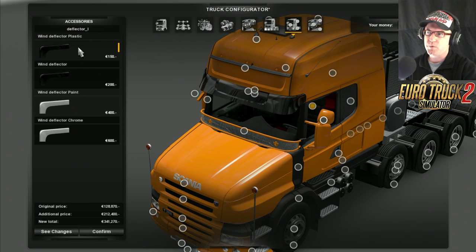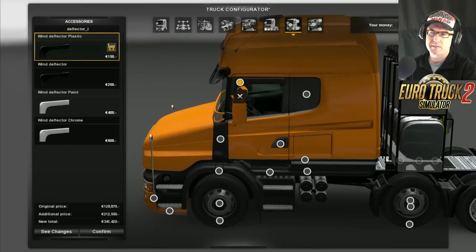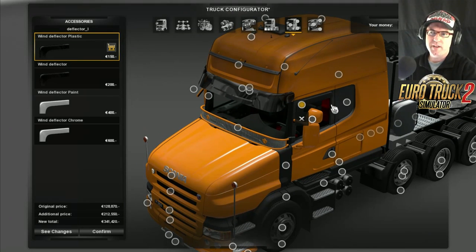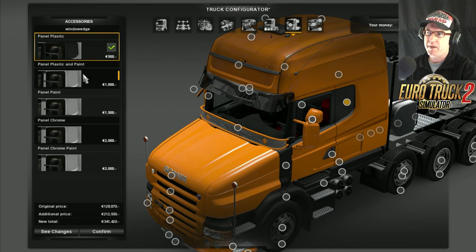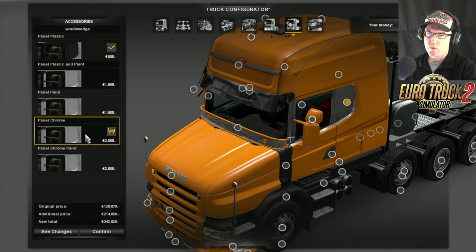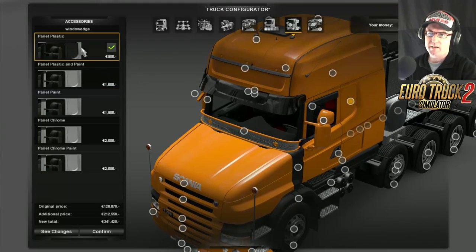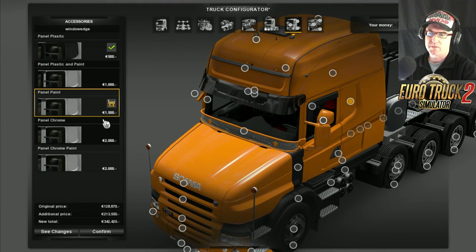I'm going to go that one there for today. Now we have the actual deflector - you get the plastic wind deflector, paint, and chrome. I actually like it in transparent plastic to be honest. Then there's this part here which you can go plastic, paint, panel, panel paint, chrome, chrome with paint. I'm going to go paint panel with paint - that's the one I want.